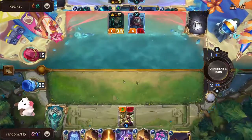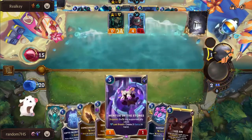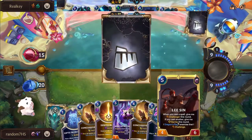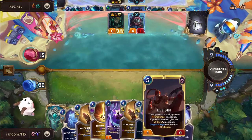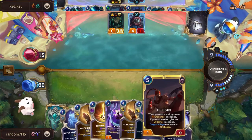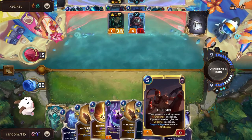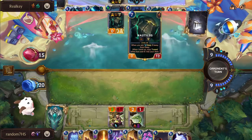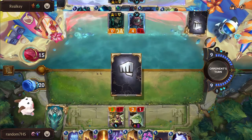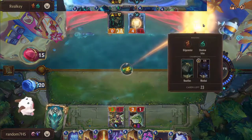Without a second Lee in hand, this is going to be very awkward - no real pressure, Nautilus on board. We top-decked a second Lee Sin there with the Guiding Touch last turn - didn't realize that's what the Resonating Strike was. So we do have Lee again to attack next turn. All Random has to do is live through this swing.